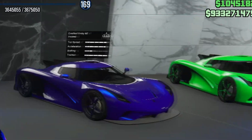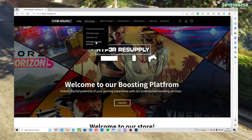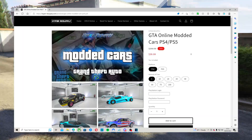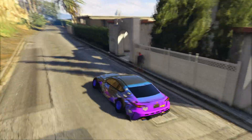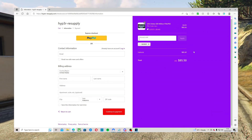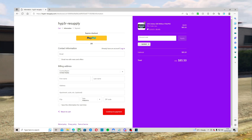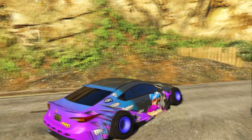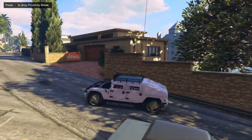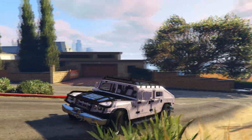If you guys are tired of doing money glitches and money methods in GTA 5 Online, make sure you visit Hyper Resupply — they sell the cheapest and best modded accounts, modded outfits, modded cars, account boosts, anything you can think of. The link is down in the description; make sure to use code 'logo' at checkout for a discount. They have hundreds of reviews on Trustpilot, and you can visit their Discord to talk to customers and verify they are completely reliable and trustworthy.